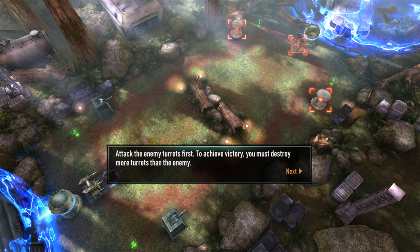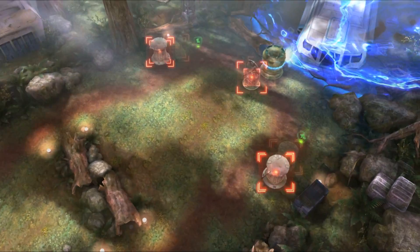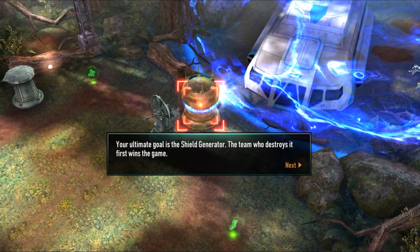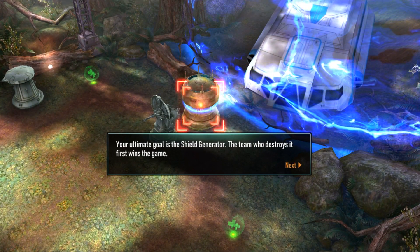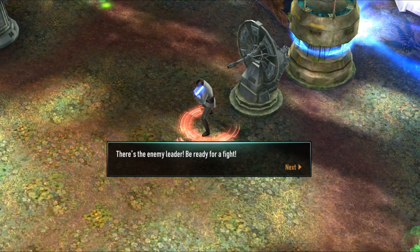Let's jump into a game. The turrets want to be attacking, and that is a shield generator right there. There's the enemy leader — just like you have a leader, the enemy will have one too, dependent on who they are.